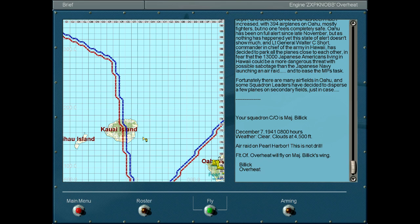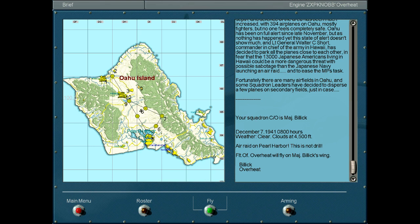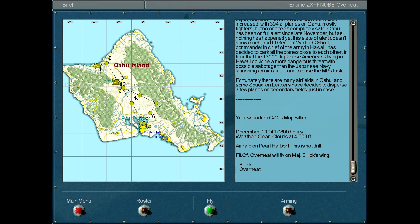Howdy! Welcome to our first mission in the Pacific Ocean. Here we're looking at three of the seven or nine Hawaiian islands — I forgot exactly how many. When we're looking at the Oahu island, we'll be taking off from the Haleiwa field, which is on the northwestern corner, and flying down to Pearl Harbor, which is on the south central part of Oahu.